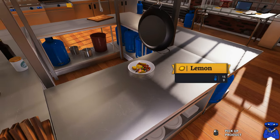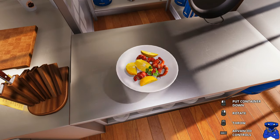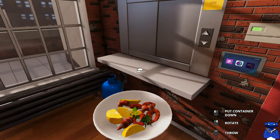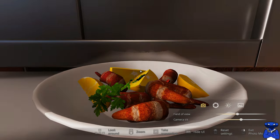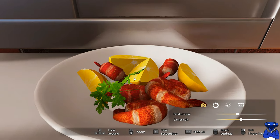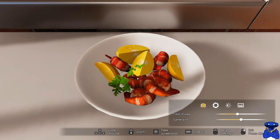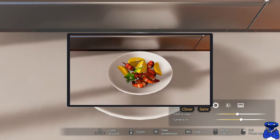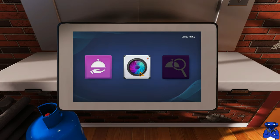We'll take a screenshot for the thumbnail. Cheese! Just like that, then we'll put it over here. This option says 'take a photo of your dish,' so we'll look around — boom boom boom — hide the UI. Press F to take the screenshot, and cheese! Just like that, guys — there you have it, the fried shrimp recipe for our very first video.